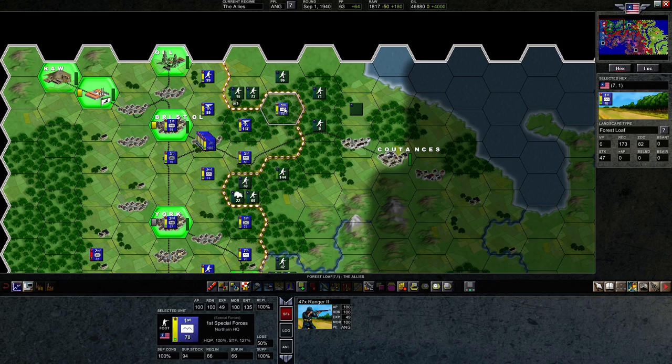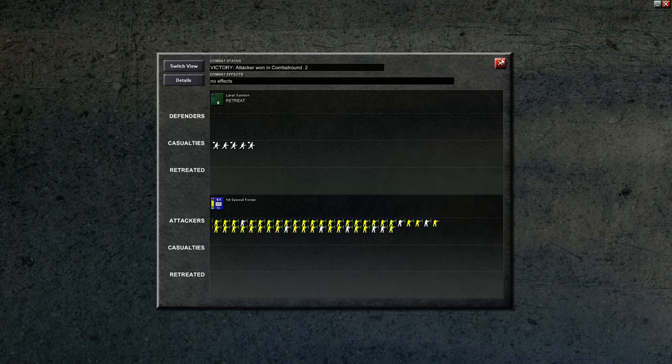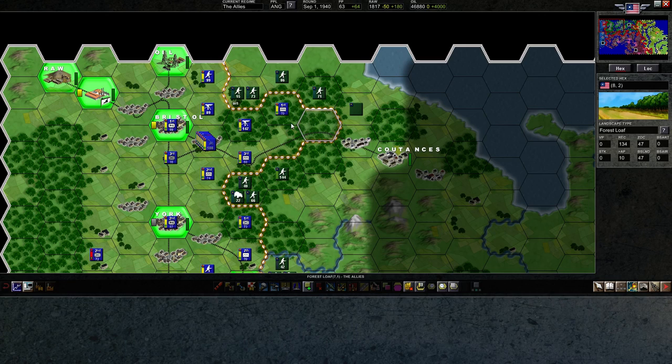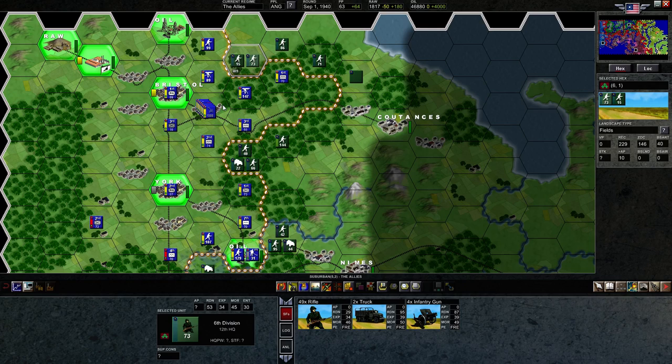We could follow this attack up — we don't have to move into this hex, we can just clean up the remaining units. Looks like there's five — got all five, and that actually removed their counter, which is even better because we got a political point out of it. I don't think it's wise to move forward because our unit will be susceptible to being cut off, so we'll leave him in the forest.